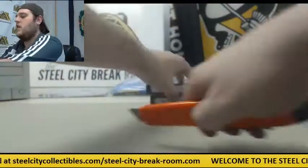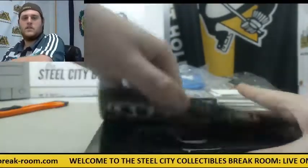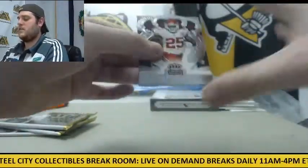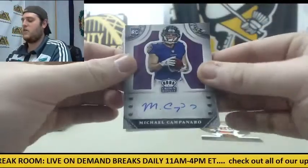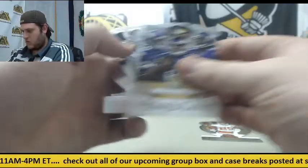Two more boxes to go. Jamal Charles out of 10 — 3 of 10, rookie card auto Michael Campanaro. Decoy. Vikings: Bridgewater, Peterson, Patterson. Crockett Gilmore. Demaryius Thomas.